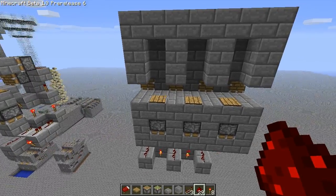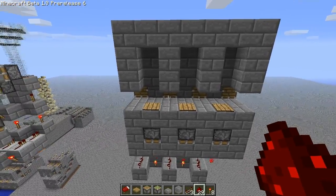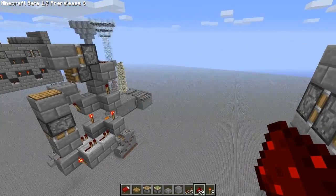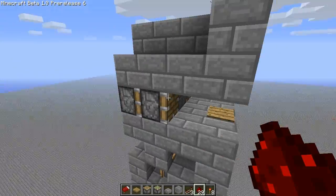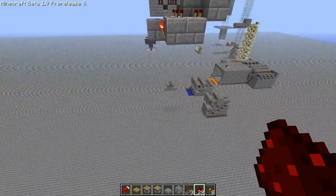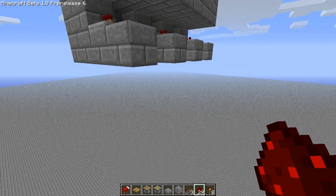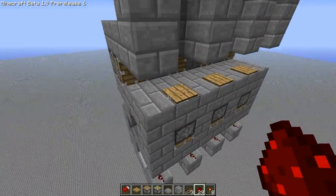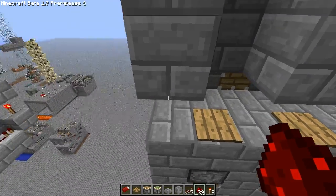Hey everyone, Captain Walnut here with a quick update on my high-yield spawning system that can handle spiders. I have managed to cut my previous system, which was 8 deep, down into 4 deep. The original high-efficiency spawners that Etho and Roboticost and those guys talk about is 3 blocks deep, so 4 blocks deep is pretty good.